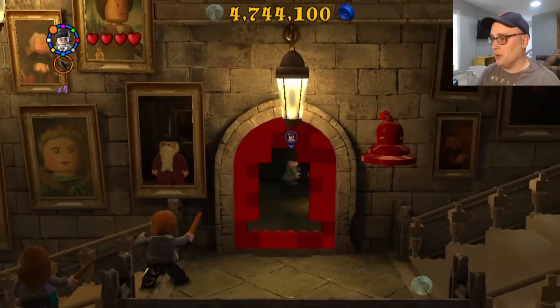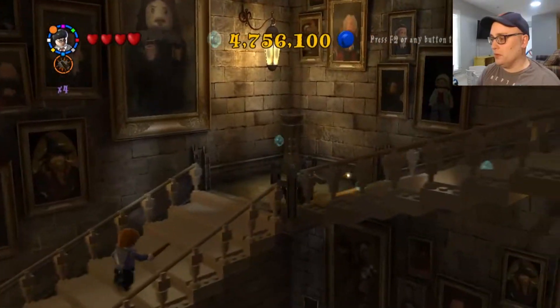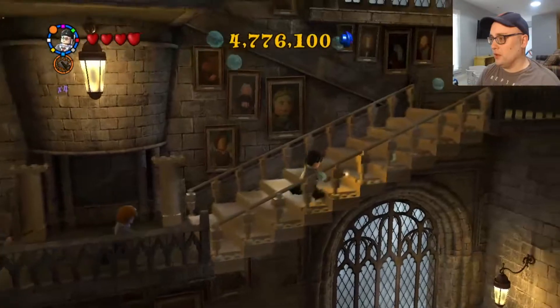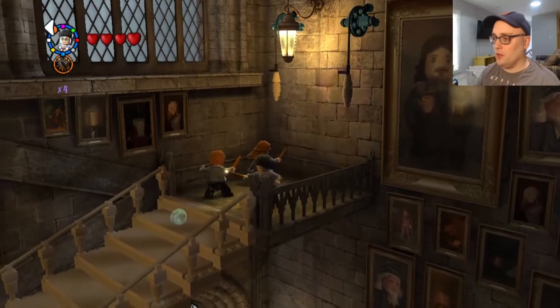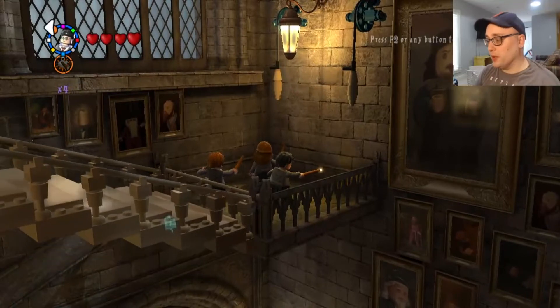What are you looking... oh, are we going upstairs again? It makes you do this a lot. I know we've got to go see Dumbledore and all, but... Ron, you want to get the hell up here, please? Thank you. Hermione's too good to pull a lever, apparently.